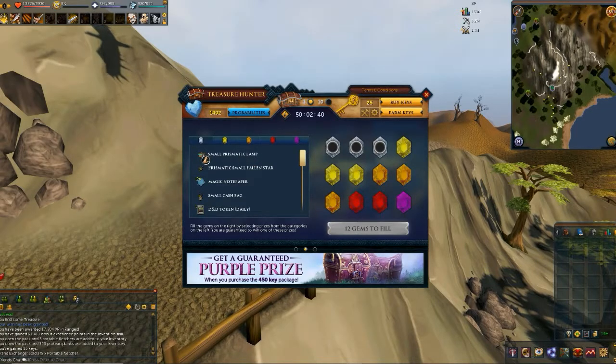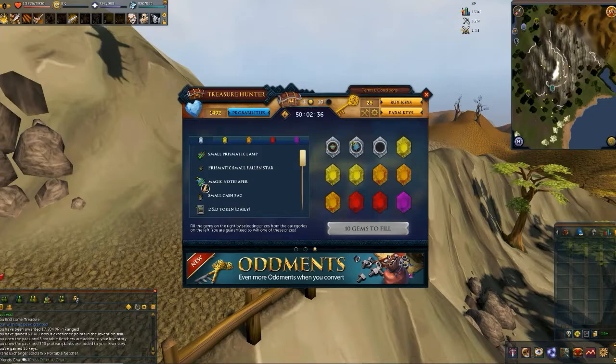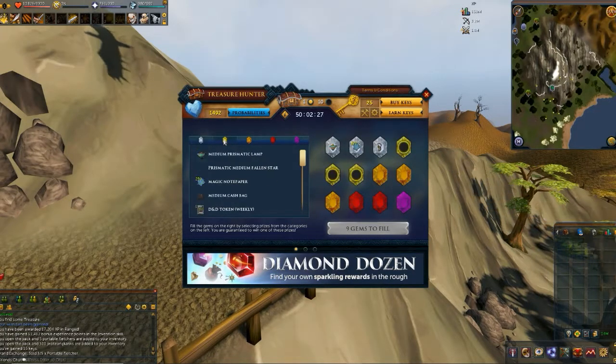So I want a small prismatic lamp. I really want the magic notepaper because I will use that. And I want a small cash bag — nine gems to fill, good deal. So then we go here and I want a medium prismatic lamp and medium cash bag.